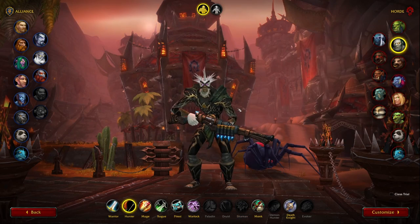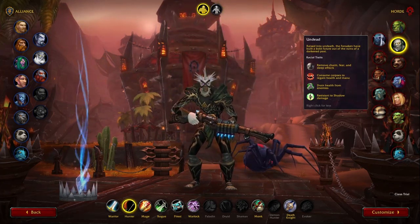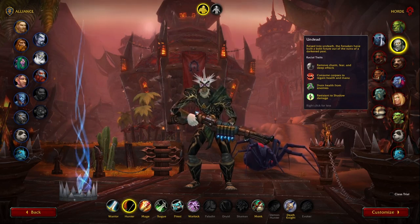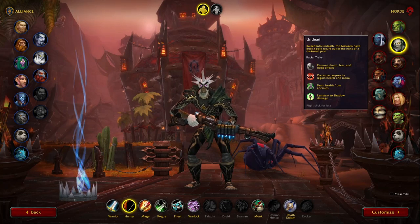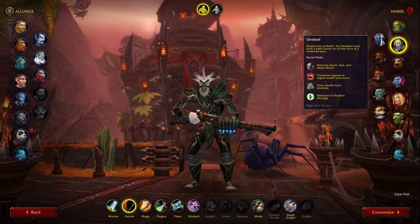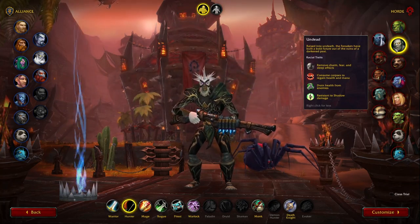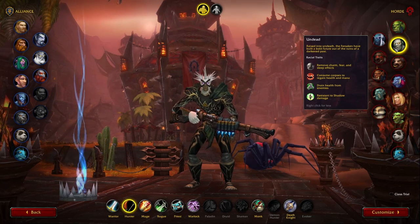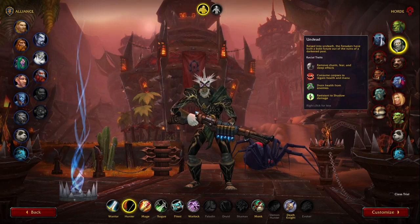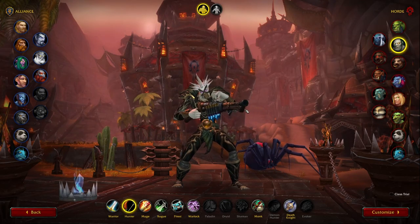After Troll, I'd suggest Undead. With Evokers now in the game — who can fear or put people to sleep — the Undead racial lets you remove any charm, fear, and sleep effect, which is kind of like the Human racial. It's a little less strong but still a really good pick. Touch of the Grave occasionally has your ranged ability deal extra shadow damage and return some health, but it's not very noticeable for pure damage purposes.